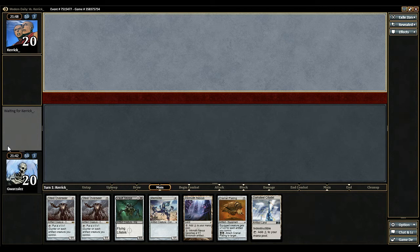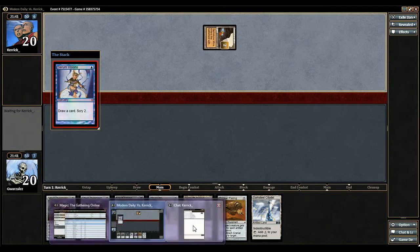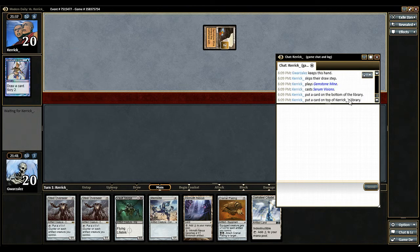I feel good about it. Steel Overseer's a little slow, but if he has another slow start, I feel pretty good. So let's just see what happens. Turn one Serum Visions from the opponent. Let's see where he puts those cards — bottom, top.